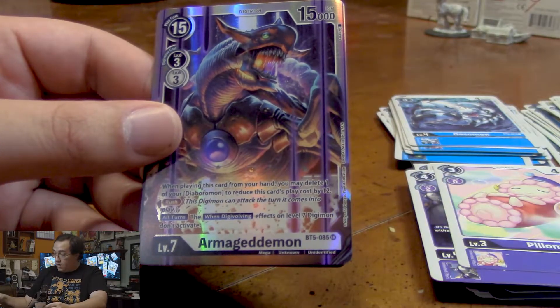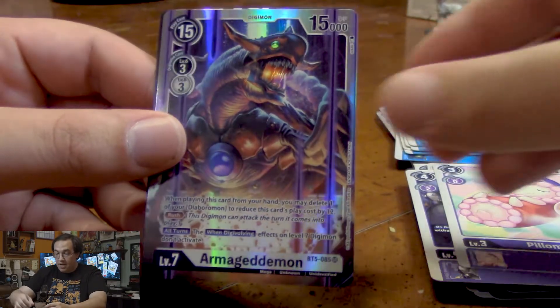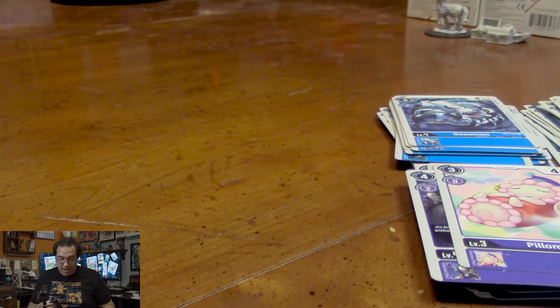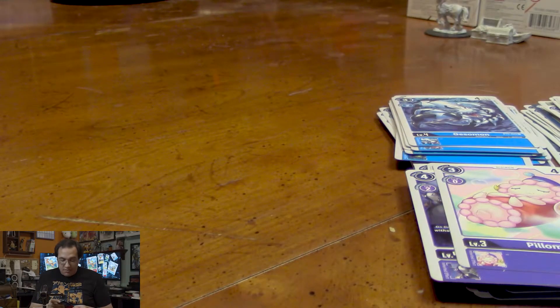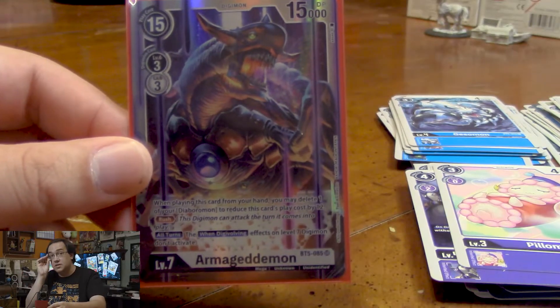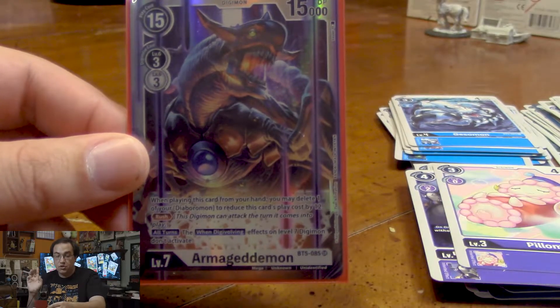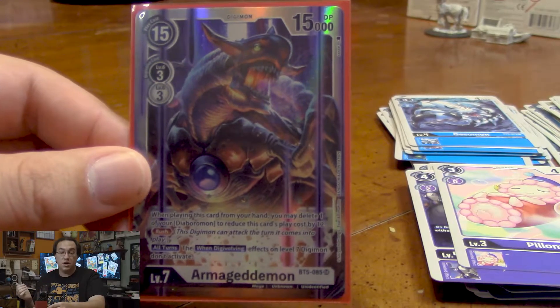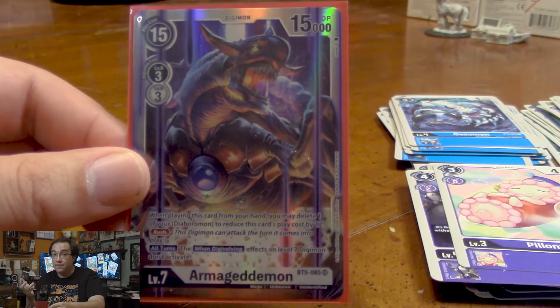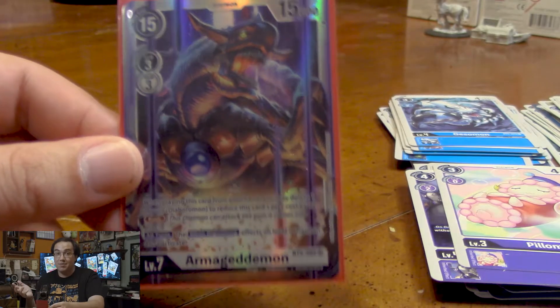And for a super rare, we get Armagedomon — which is a wonderful foil to our Omnimon and our Omnimon X Antibody. He stops when-Digivolving effects of 7 cost, and we can delete one of our Diaboromon — including the Diaboromon tokens — to play him for 3. The reason you'd want to play him rather than Digivolve him is because he has Rush and 15,000 DP. He's pretty much a wrecking ball.